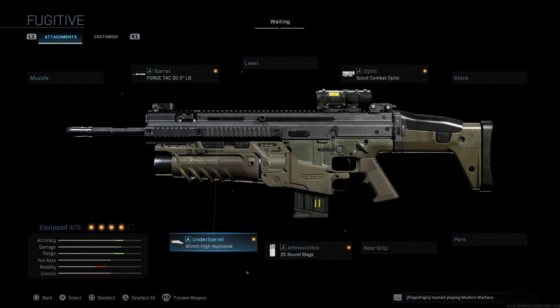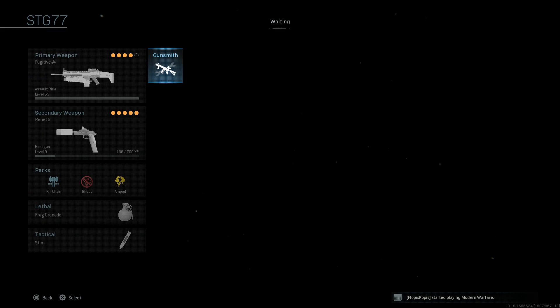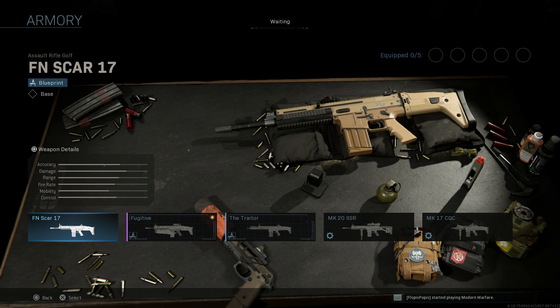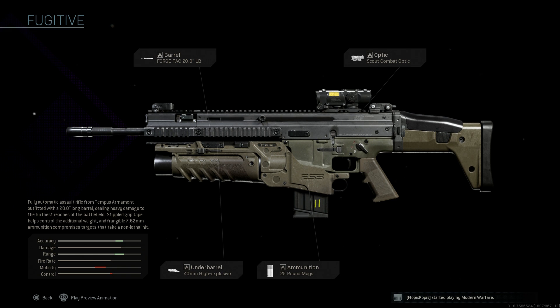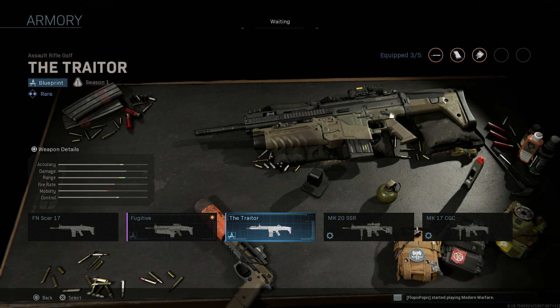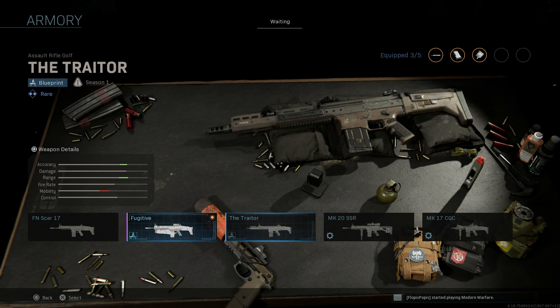Those are all the attachments — I believe it only comes with four attachments. Let's back out and take a look at the blueprint itself so you can see how it differs from some of the others. We have the base SCAR, we have the Fugitive blueprint with those four attachments — you can go ahead and throw a fifth on there. Then we have the Fugitive versus the Trader, and you can see the distinct differences there.